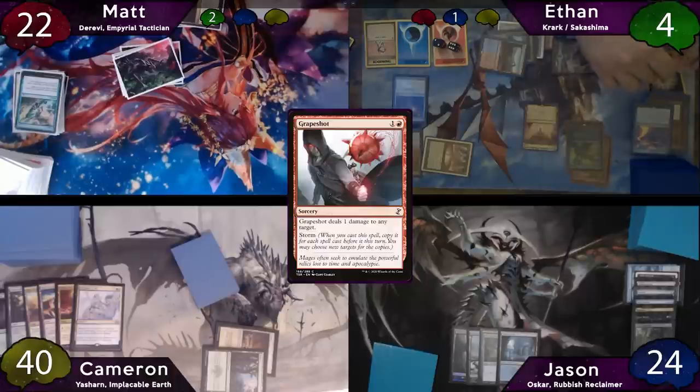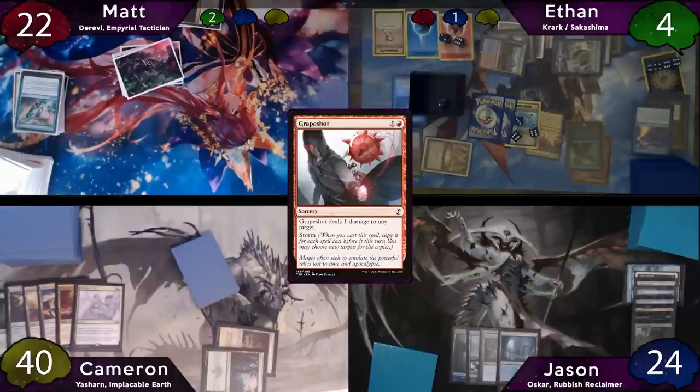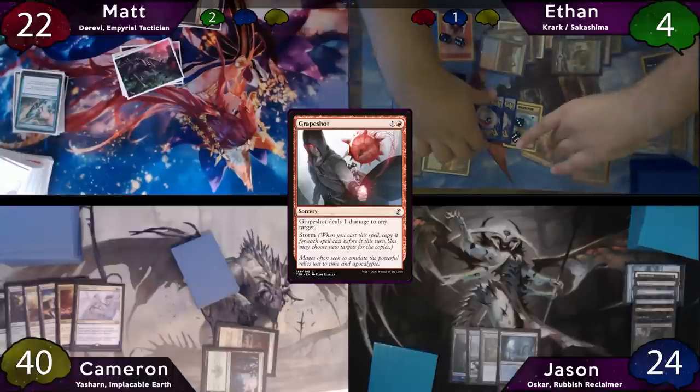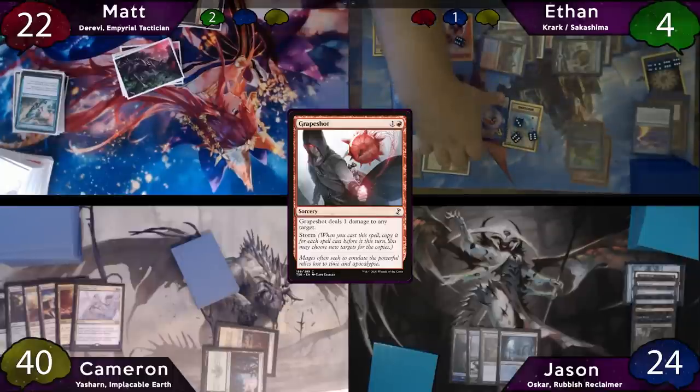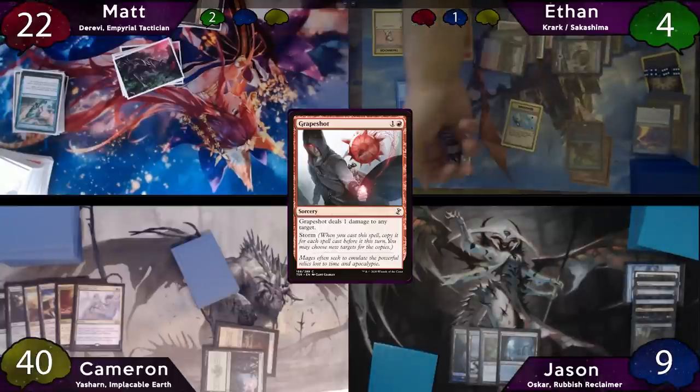After this, Ethan drops a Grapeshot where storm is 15. He decides to point all of them at Jason, and then there are two Krark triggers. He loses his first one, which means he gets Grapeshot back to his hand, and then he'll lose the second one, negating one damage on Jason. The copies will then all resolve pointing at Jason's face, and he'll take 15.